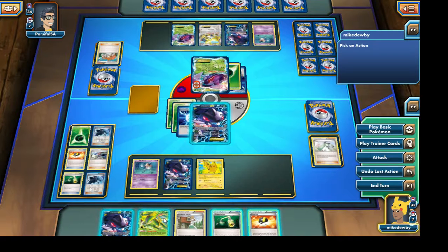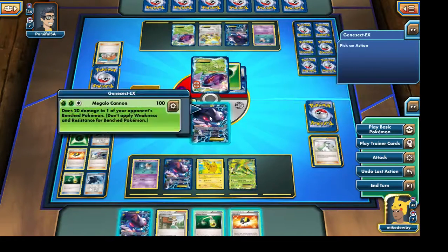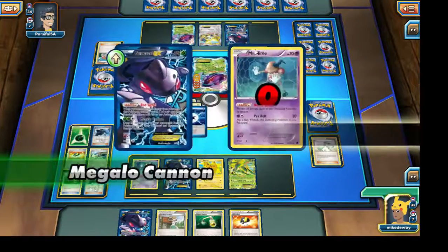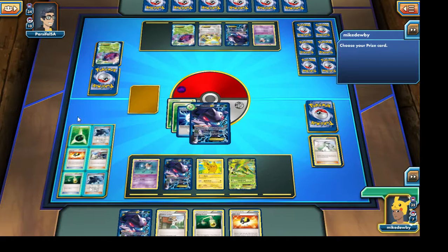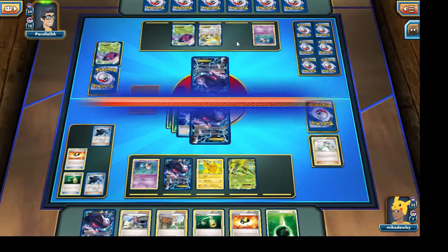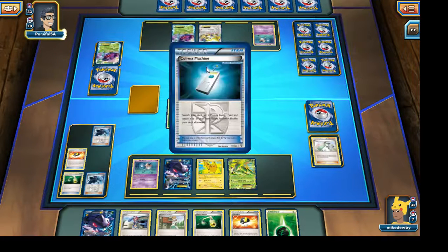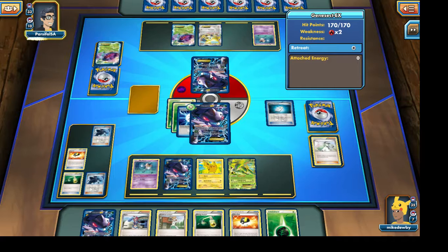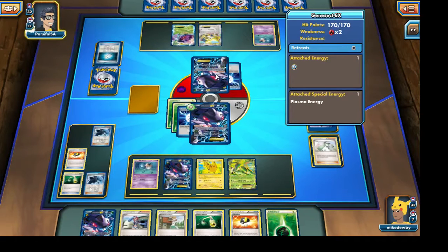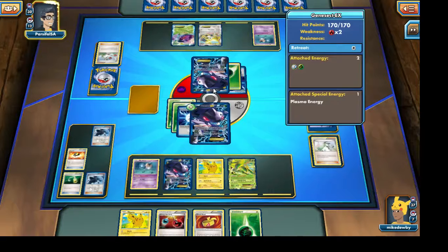We have a Pikachu on the bench now, bringing out Virizion EX. I'm going to keep this Genesect EX for now since it won't be of much use. Let's go right ahead and knock out that Genesect EX. Mr. Mime prevents some damage but I'm definitely going to grab a Grass Energy and a Skyla so I can go right ahead and grab a G Booster. Things are definitely looking up for us — our opponent definitely cannot attack this turn.